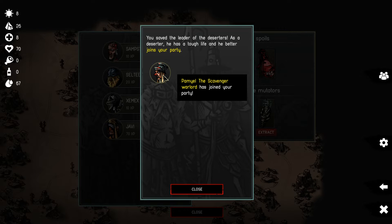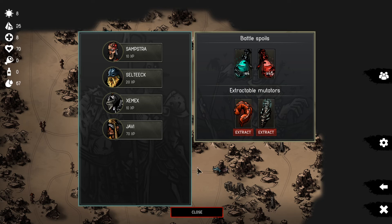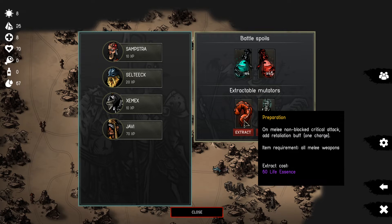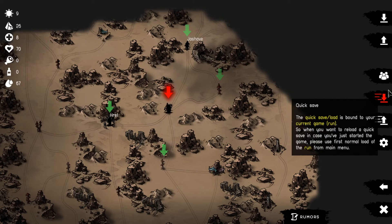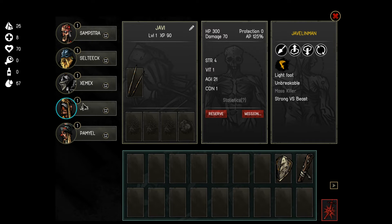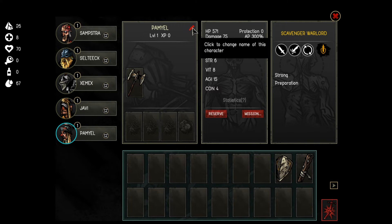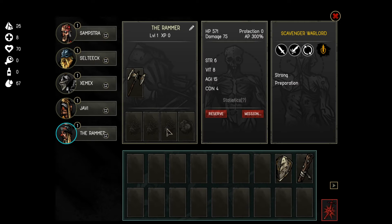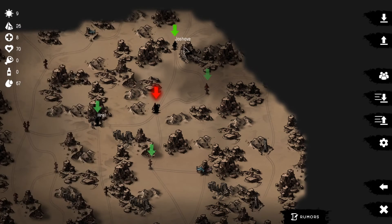We saved the leader of the deserters - he has a tough flight in his baritone. Who are you? Pamiel! The scavenger warlord! We get another preparation or light foot option. Nothing really useful there. I'm going to call him the Rammer because he has the ability to ram. Let's see where to go next - we could read the rumors to find encounters.